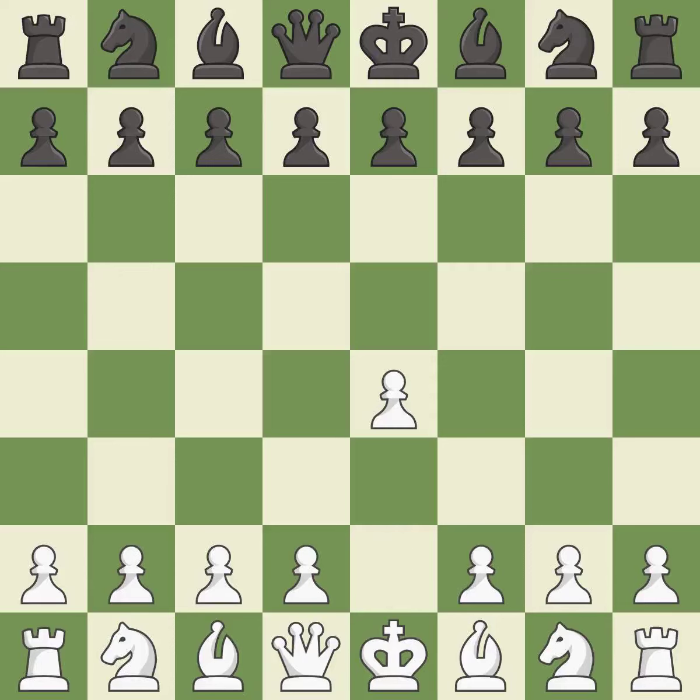Opening with the king's pawn controls the center and opens up the light-squared bishop and queen, often leading to sharp games. E5 is a common response that establishes a presence in the center, controls D4, and opens up the queen and dark-squared bishop.